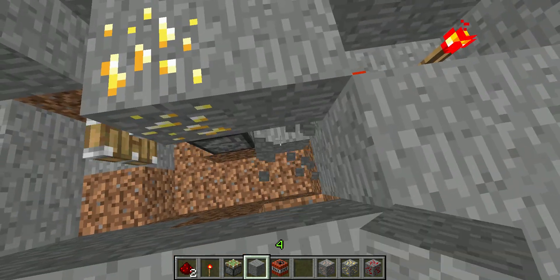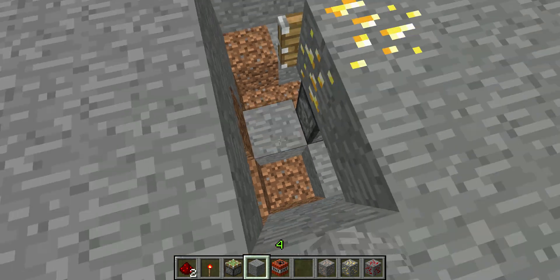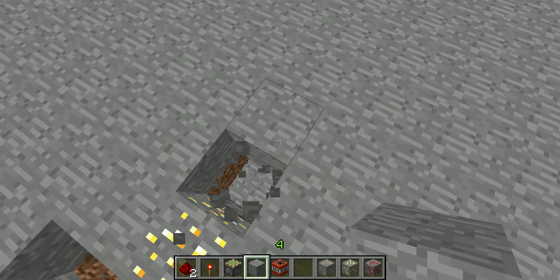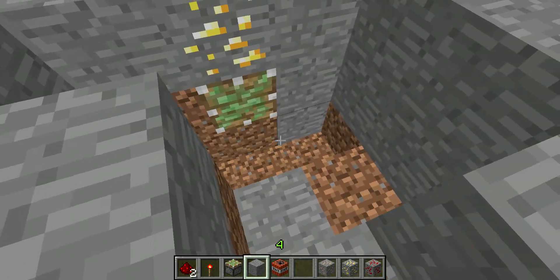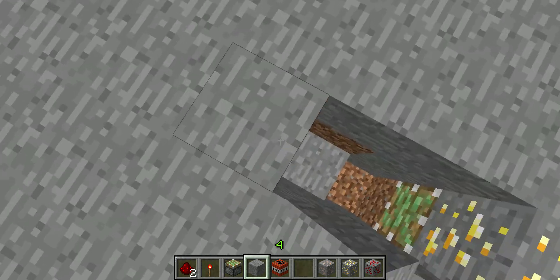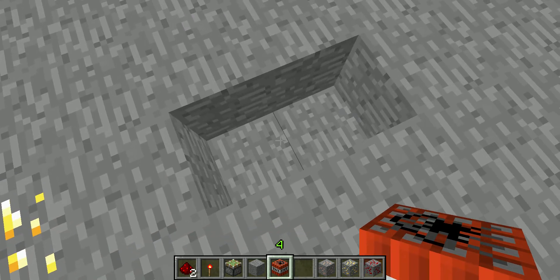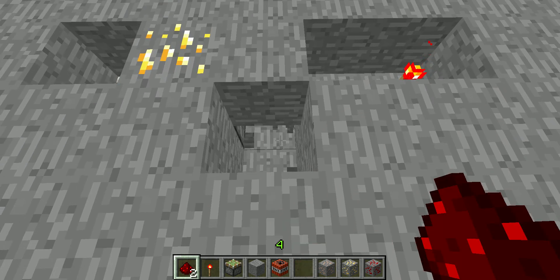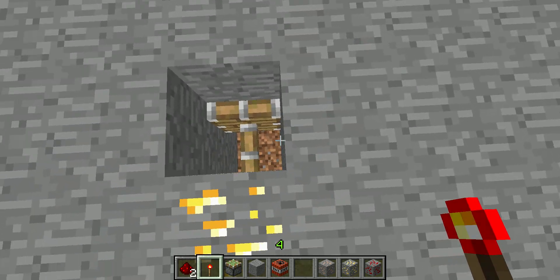And remove this block. And remove this block. Just let it arm — now we're going to arm it. Arming the mine... Remove the block there...